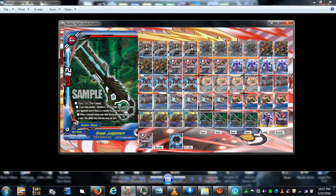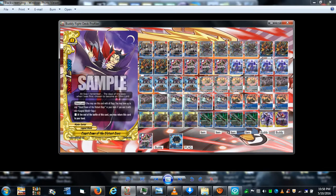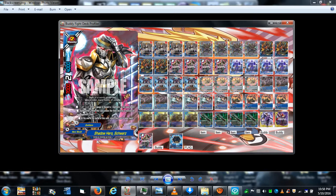Sneak Judgment is your item card — pay two gauge to equip it. If you have another Dark Hero on your field, it can attack even if your opponent has a monster in their center. It has a draw ability when a monster leaves your field during the attack phase — 4,000 power, two-crit. We also run both Count Dawn omni lords, plus the Hero World flag. Shadow Hero Schwartz is the buddy, and that wraps up the deck profile.